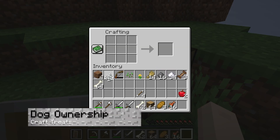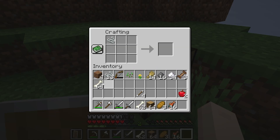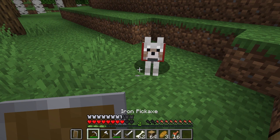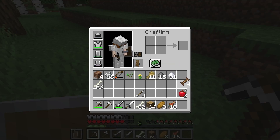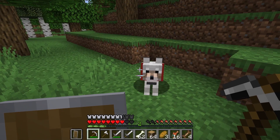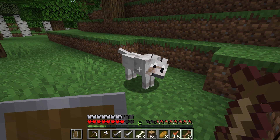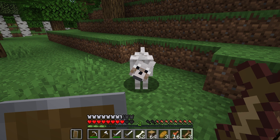Players wanting to customize their dogs and give them special abilities need to craft a training treat item. This requires one string, one bone, one gunpowder, three sugar, and three wheat. I suggest making a farm for these items since you'll end up needing a lot of these treats. These aren't just to make your wolf a pet, but they're also used to level them up. This means training treats and other variants are required if you're wanting the best possible dogs. Once you've crafted one, just right-click your tamed wolf to transition them into a custom pet.